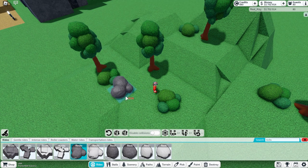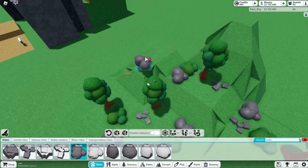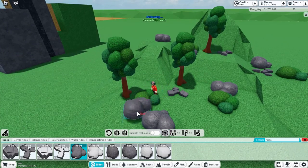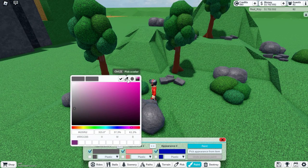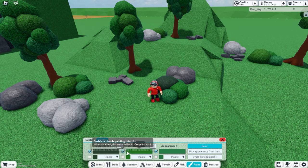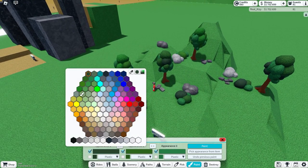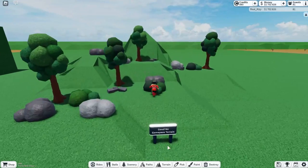Then add rocks — place the spiky rock and rotate it while placing, then add the round ones. Make sure to rotate them as you go. For colors, since there's no game pass, paint in lighter colors. Change some bushes to darker shades, match the trees, and add some lighter color variations. Now it's looking cool.